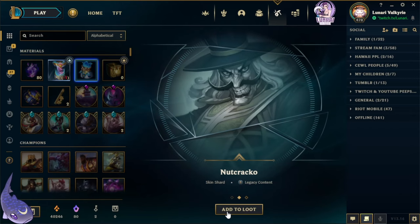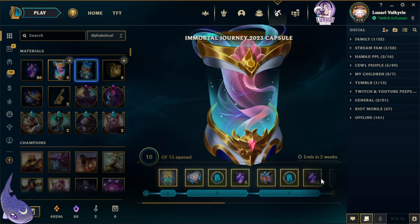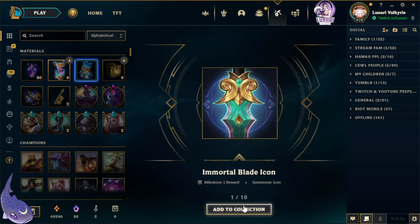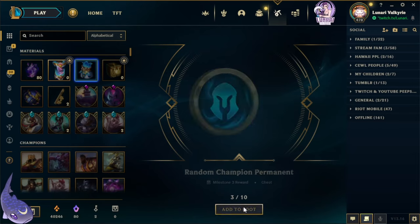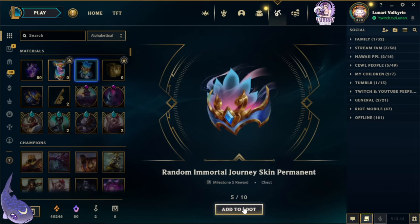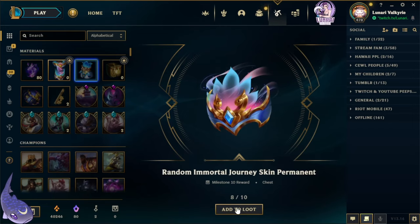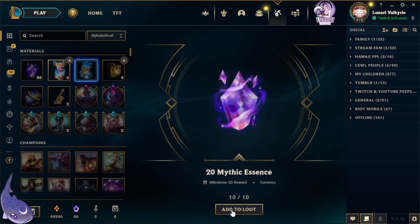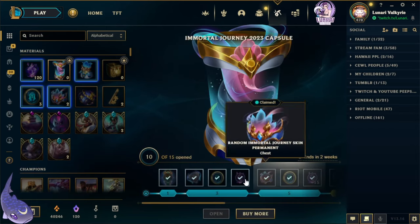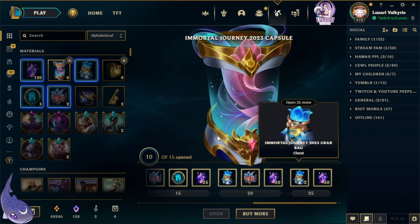And for our last one we got Birdio, Nutcracker, and Spirit Blossom Darius. Alright, from the milestones we got the Immortal Blade icon, Full of Joy emote, random champion permanent, 5 mythic essence, random Immortal Journey skin, random champion permanent, 15 mythic essence, another random Immortal Journey skin permanent, random champ permanent, and 20 mythic essence.